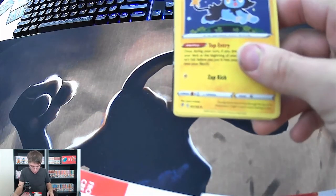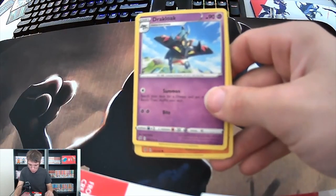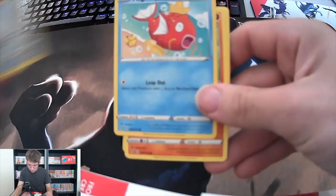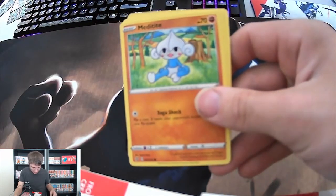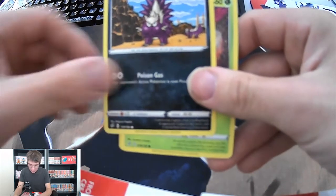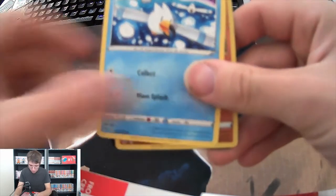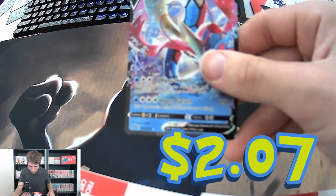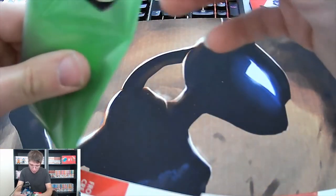Fighting Energy, a Luxio, a Duraludon, a Bronzong, a Magikarp - I just love the artwork with that little Pikachu watching him - a Magnemite, a Stunky, a Grubbin, a Wingull, a Roly-Coly for a reverse. And it looks like we got a Milotic V guys - not bad, not bad!